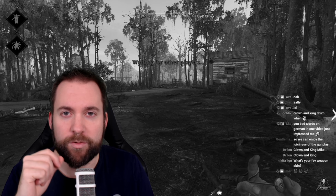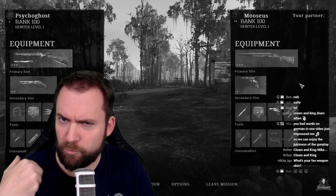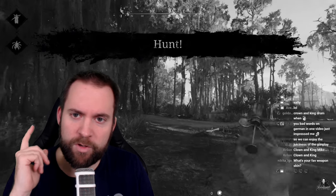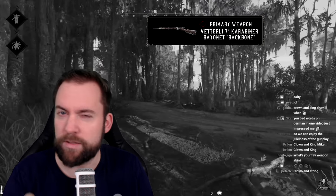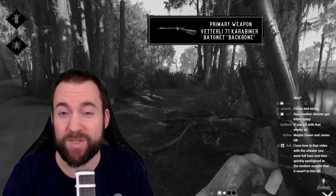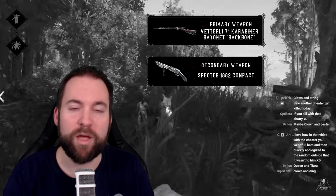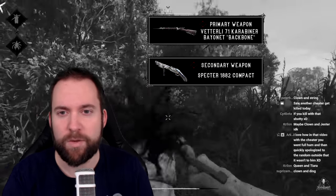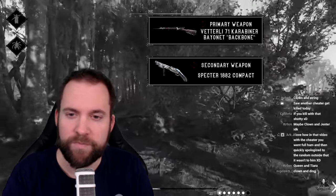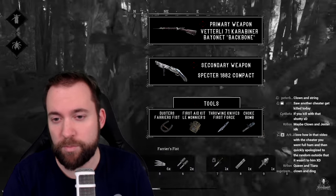Welcome back to the channel everybody. Today I have another full gameplay video with rather unusual guns, especially for my taste. I'm gonna play the Vetterli Bayonet with the Backbone skin — this is the legendary skin from the Halloween event — and as my secondary I'm playing with the Spectre Compact. Dennis is not paying me to advertise this gun. I actually played this loadout quite a bit and it's a good all-rounder. We're gonna play this with the Dusters, the Mad Kid throwing knife, and the choke bomb.